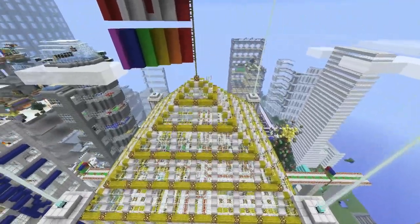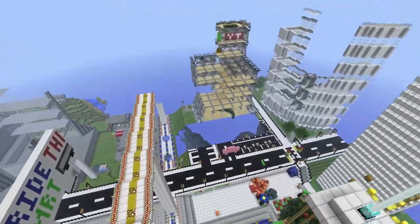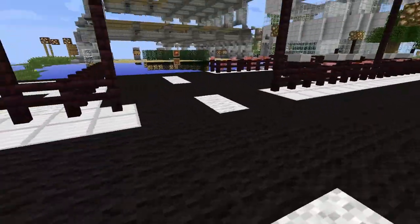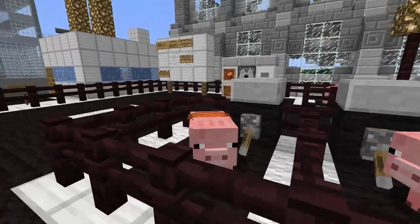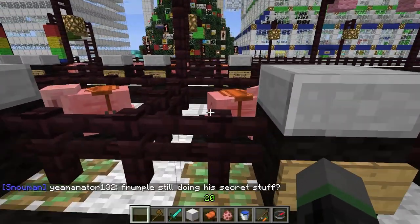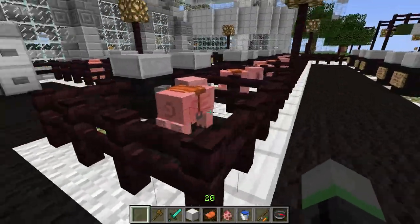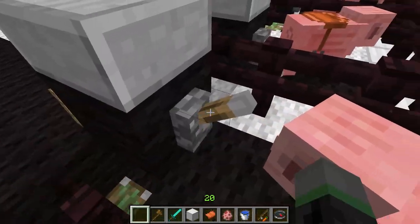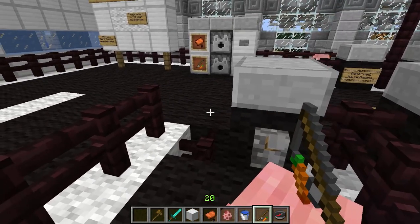To end off this video, I'm going to go over and ride a pig. One of the new features in 1.4 is riding a pig with a carrot on a stick, and we found it's a very nice way of traveling along our roads on the server. Got my carrot on a stick — let's get out of this parking lot, pig.